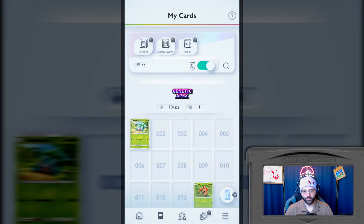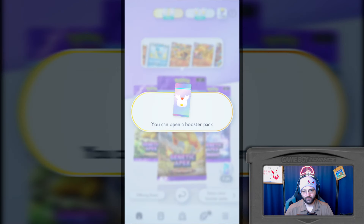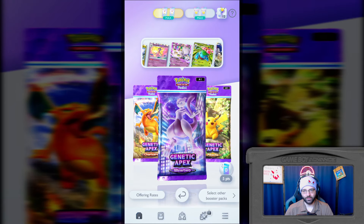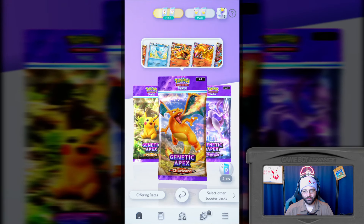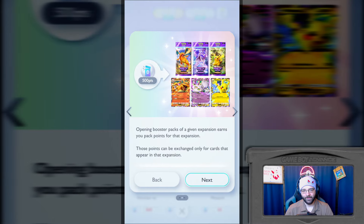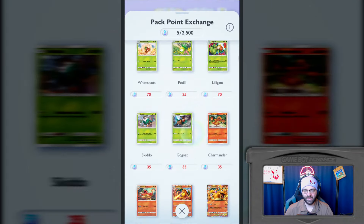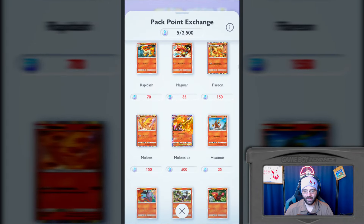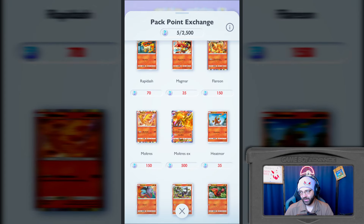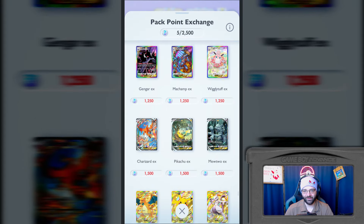Let's go back to the home screen. I believe we have a handful to open here. Open a booster pack - that's why I clicked on it. What is this? Five points. You accumulate pack points by using pack stamina to open booster packs. You can exchange a set amount of pack points for cards of your choosing. So right now we have five pack points from opening packs. Once you get enough, if there's a card you're hunting down and you have enough points for it, you can just get it outright. So let's say we wanted Moltres - 500 points and you can get that Moltres.